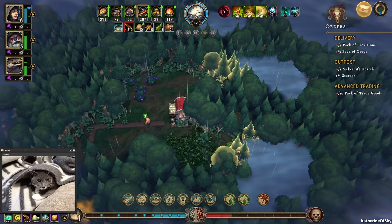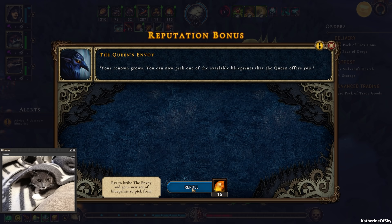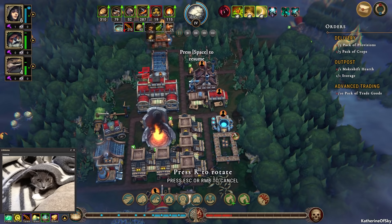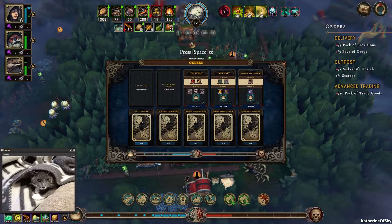I missed the trader again — gosh! We got quite a few points and another building card: lumber mill or furnace. I don't want either of them, so I'm going to re-roll. We get a tavern! That was totally worth it — I am picking this right now. The tavern gives us brotherhood. Let's build it immediately and put it on priority two so our planks go there.